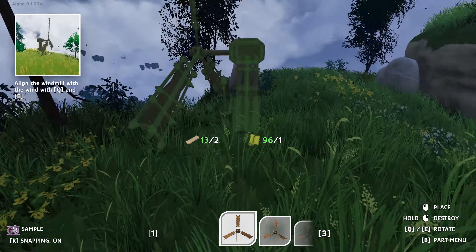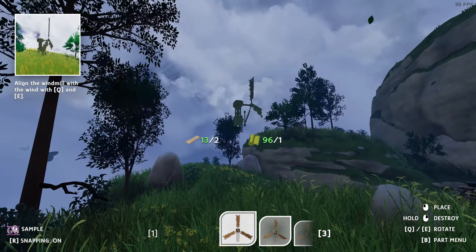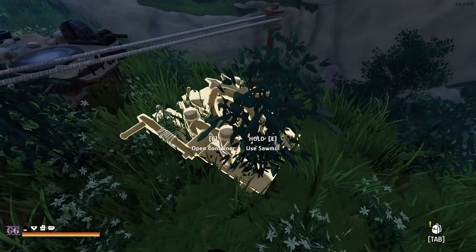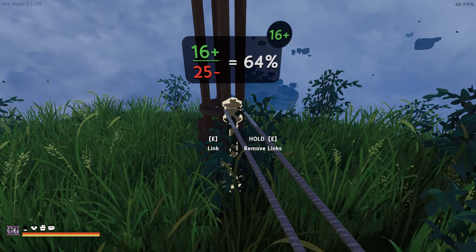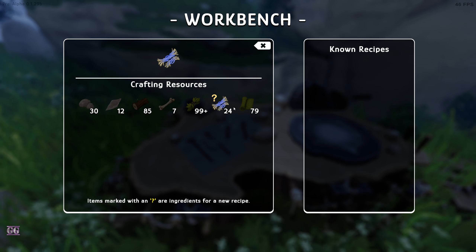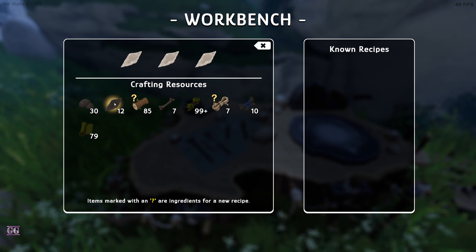Let's build the windmill. We have to see where the wind blows - usually from the back side. If the wind is to our right we place it there. Now we connect this to the sawmill and it will produce planks automatically while there's wind. We have a little more power than we're using - we're at 64 percent efficiency. Now let's see what else we can craft - adding this and this gives us a rope.